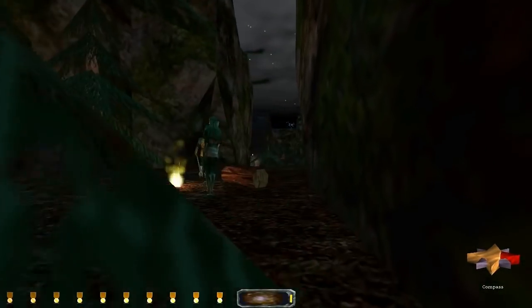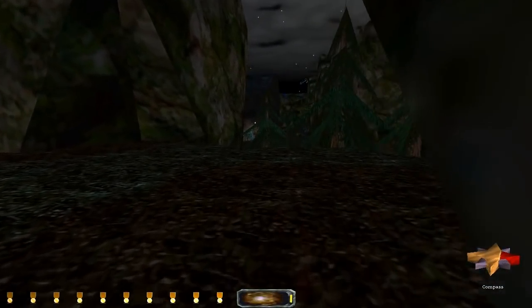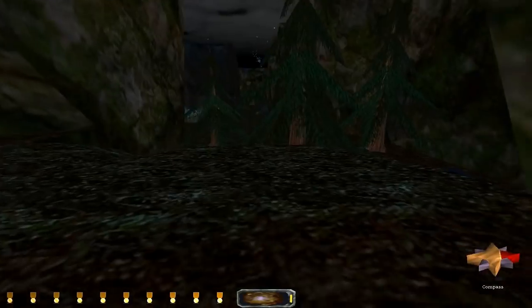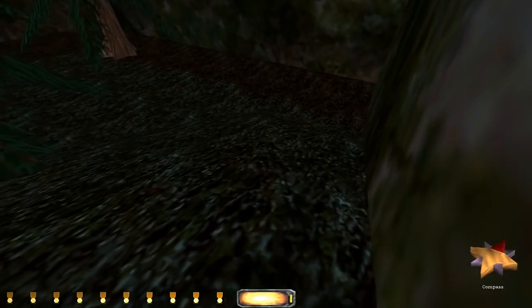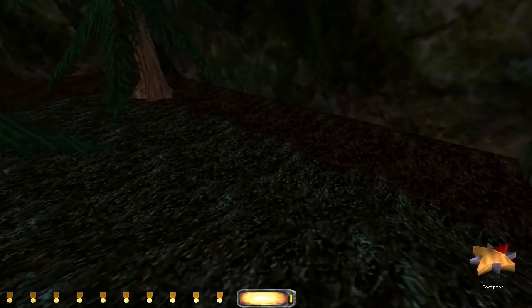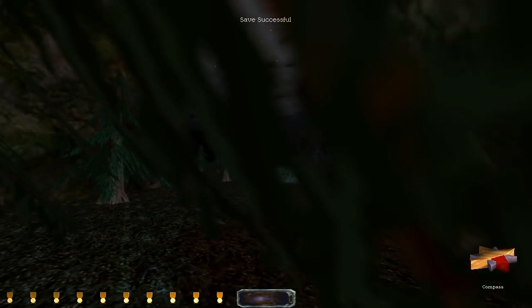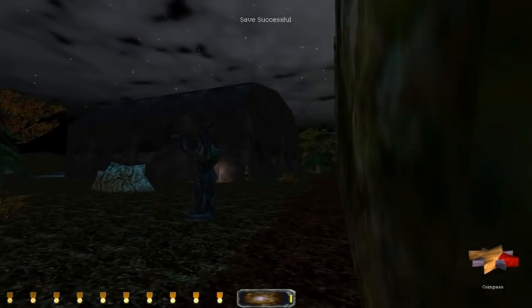I seem to recall, even though it looks like you can't, I think you can just walk right there. Yeah, there you go. And this place looks big but there's a little hole in the ground - the light in the window is a hole in the ground. Yeah, it is pretty linear, this first intro sort of mission here.